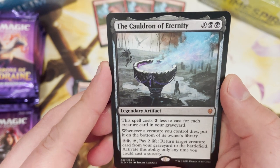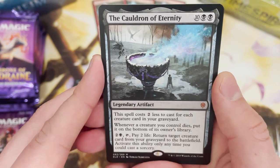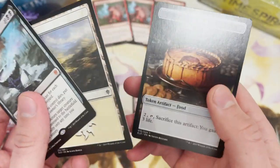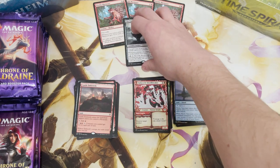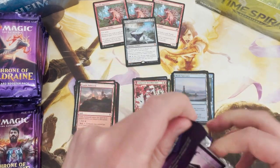The Cauldron of Eternity - costs two less to cast for each creature in your graveyard. When a creature dies you can put it at the bottom of its owner's library, and then pay two life to return a creature from the graveyard to the battlefield. Huge card, and first mythic - that is somewhat of a relief. Mythics up there with the marmosets - the Mythic Marmosets!